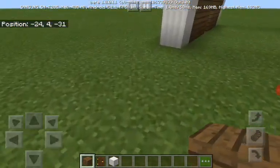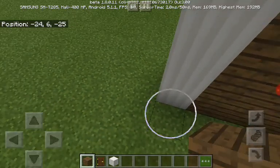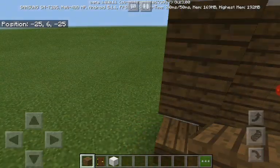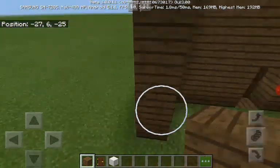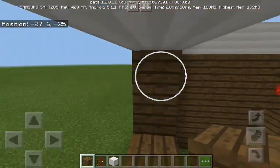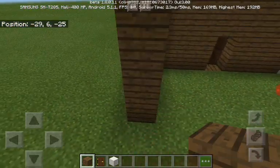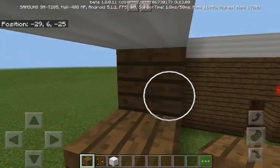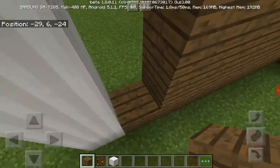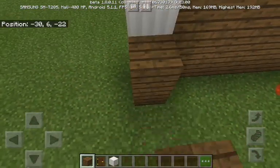This definitely isn't going to be the world's best Minecraft house — not at all. There are definitely people out there who could build much better houses in creative mode in 10 minutes than this little thing that I'm doing right now. I decided to go for wood because why not — wood looks pretty nice and I decided to go for spruce wood.